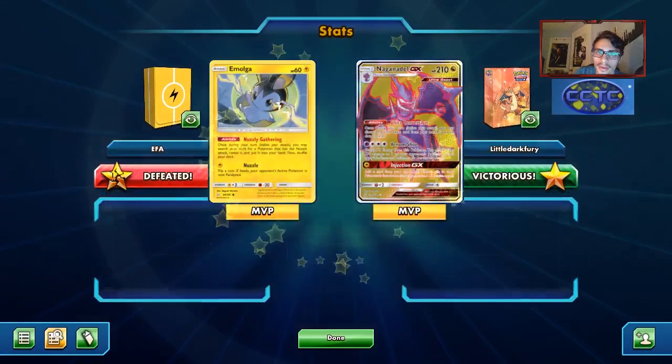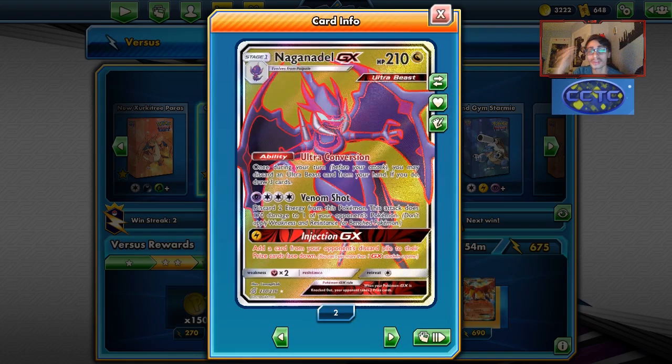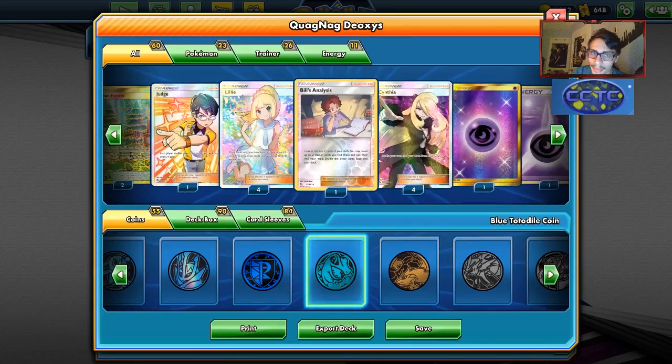I probably would have just knocked out the Raichu there, which would have slowed him down quite a few turns. But yeah, that's gonna be it. With the Quagnag Espeon Deoxys deck, we got to use the Espeon Deoxys and the Venom Shot boy himself, Naganadel GX - this card saved me in that game. I did not have the Escape Board, so I should probably put that in. I'm starting to consider removing the Judge from the deck, but I still think it's kind of good. Is this the new best Quagnag deck? Seems like it might be. Make sure to like the video, subscribe to help reach 6,000 subscribers, check out our sponsor KirkGarbanTCG with discount code CODELDF for 5% off your order. Follow me on Twitter and I'll see you guys later!